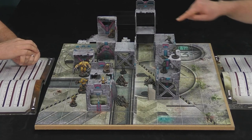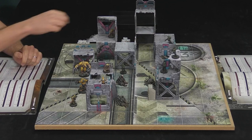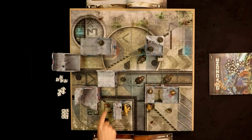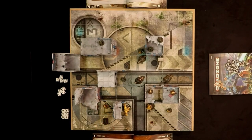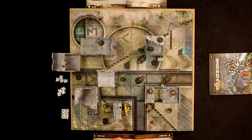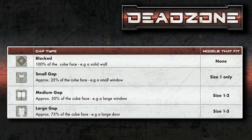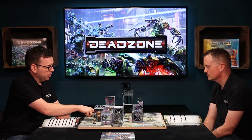Can you go through a solid wall? You can walk up a solid wall, but you cannot walk through a solid wall. However, some terrain will have gaps — like this ruined piece. You can agree before the game that it counts as a size one gap, meaning a size one model could squeeze through. But at the top here, that's a completely solid wall, so no, you can't go through that.